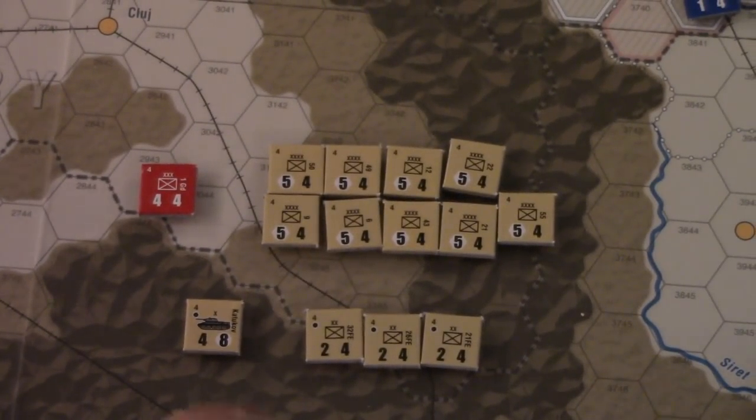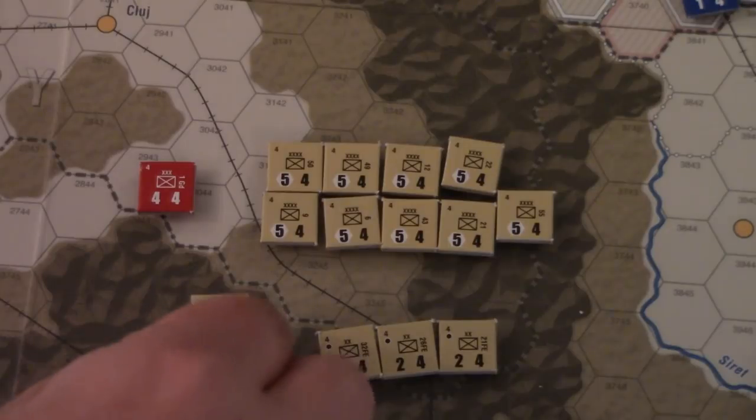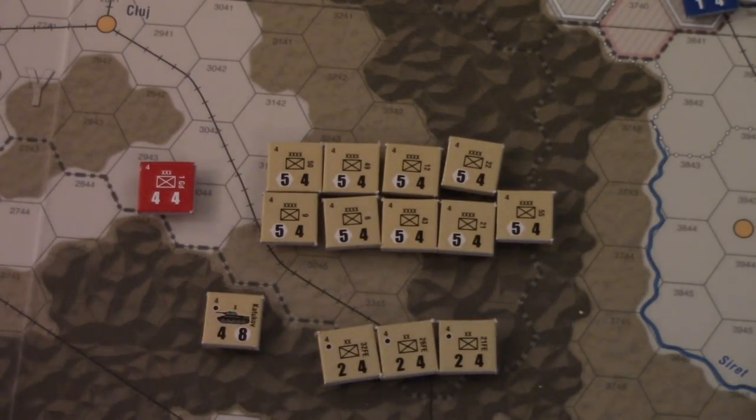Back to the reinforcements — we get three non-replaceable two-strength divisions. We get a very specific unit, the Katukov tank brigade: mechanized, four combat factors, but no ZOC. We'll have to figure out where it's most useful — maybe in the south. Just like other turns, we get a whole boatload of army reinforcements: five-strength units with ZOCs. With stacking, you can only have two armies per hex, so we'll need to spread these guys out amongst our cities. The south seems like a decent place for some, and we'll probably want some in Moscow and nearby cities like Kalinin.